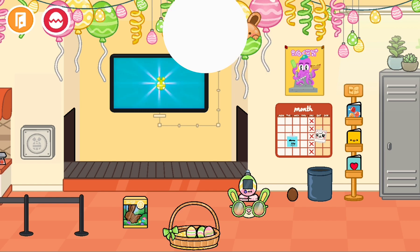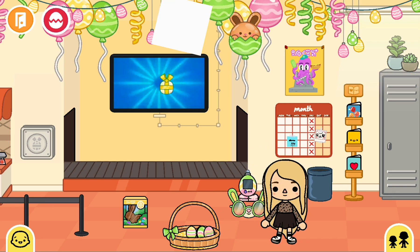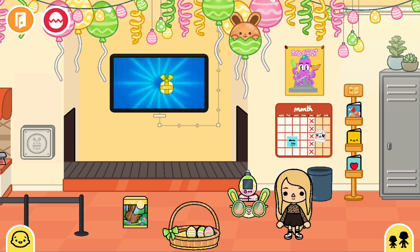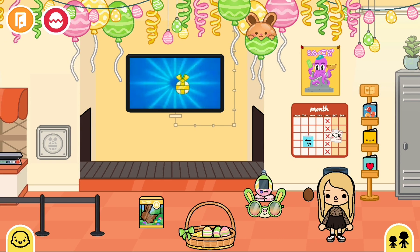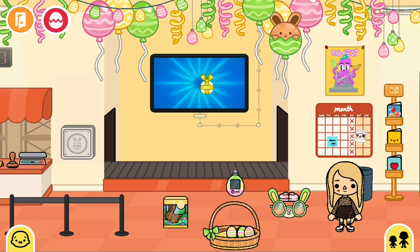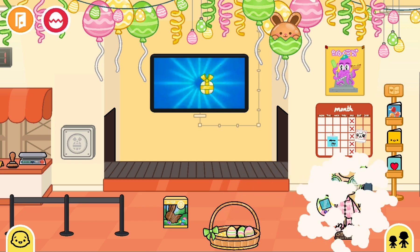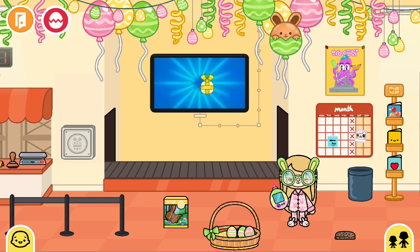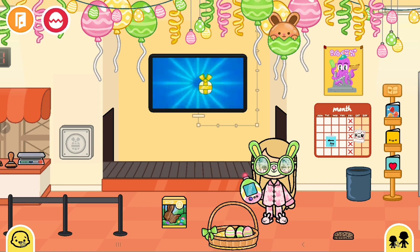Now I'm gonna see if I can figure out how to get a character. I got someone right here. I'm going to feed this girl an Easter egg and give her a new phone and some new glasses and put her in these cute little pajamas. Look — it even comes with the shoes! That's so cool!